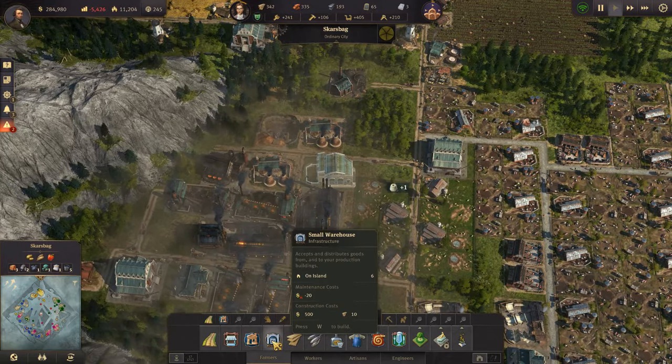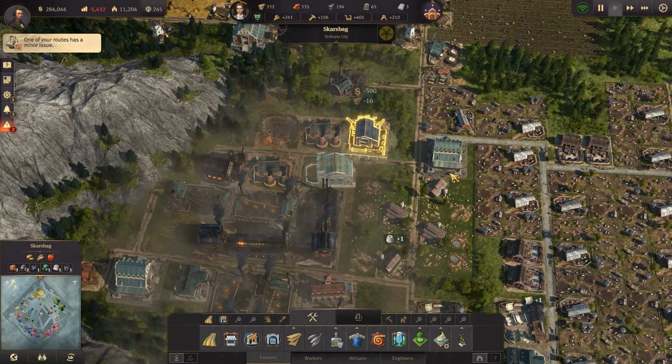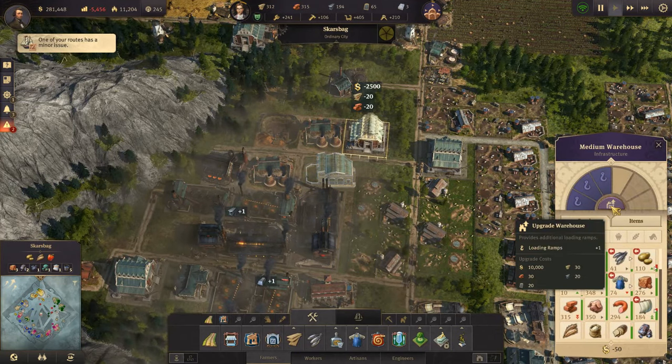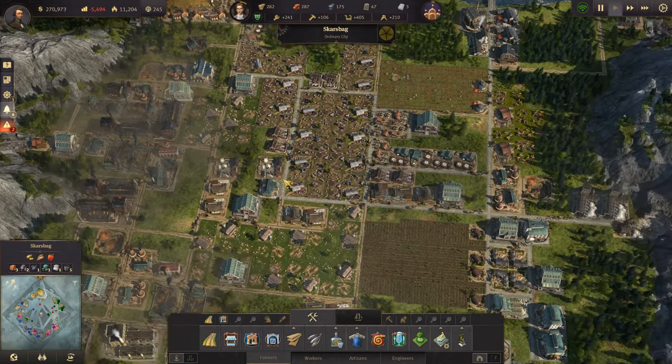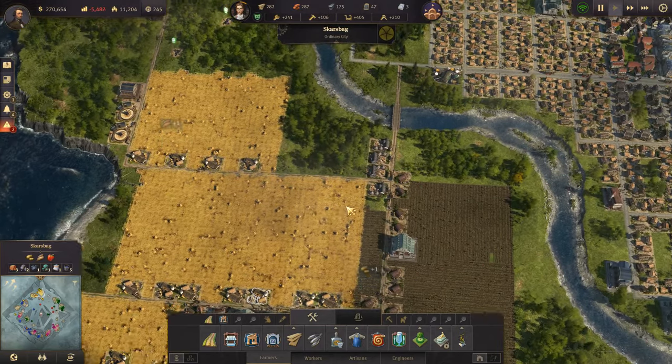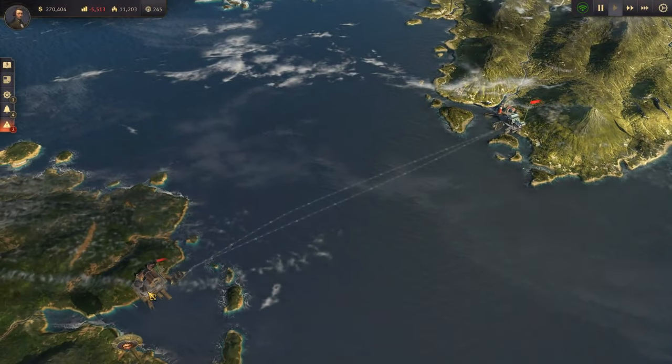I think we need another warehouse over here, so let's put in another warehouse and upgrade it straight away so that it's working. Now let's jump over to the New World.